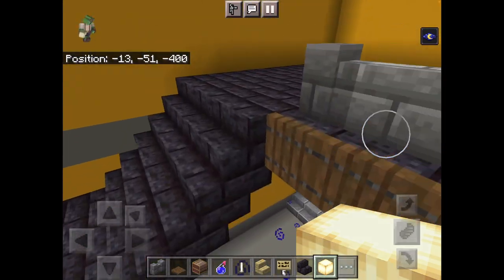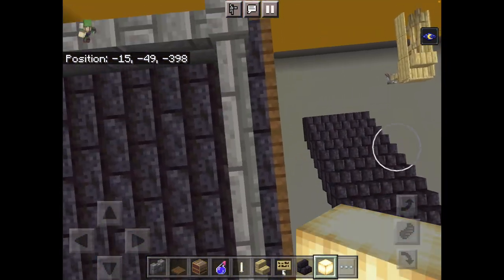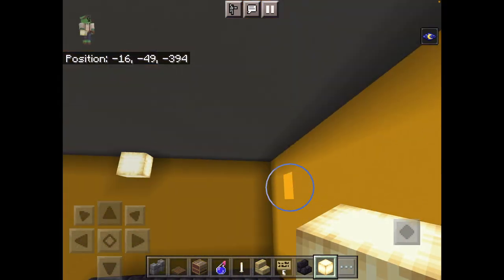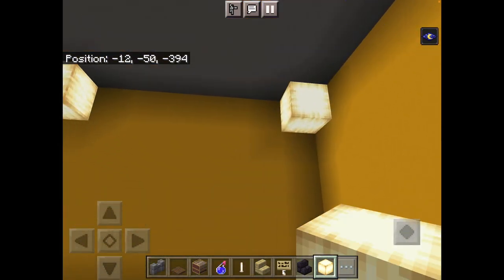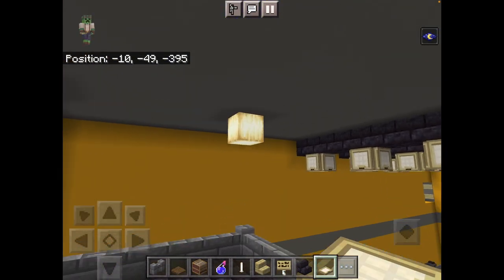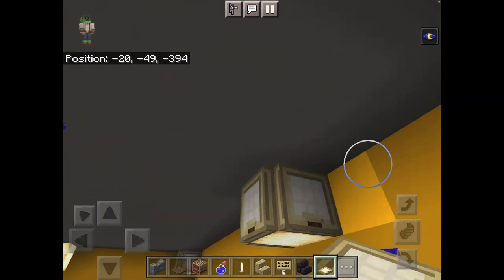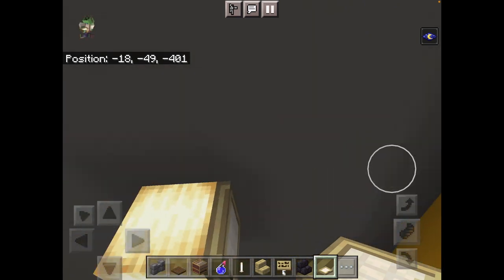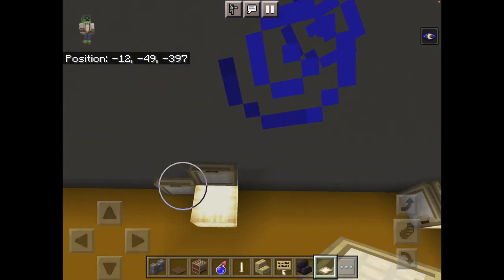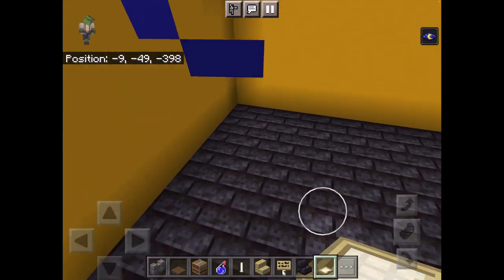Grab your spruce trapdoors and cover the rim of the polished blackstone brick platform. Then place stone brick walls like this. On the corner of this platform, go to the top and place ochre frog lights like this, like that, and over here like this. Then place trapdoors on the side of all of them — not underneath, on the side.